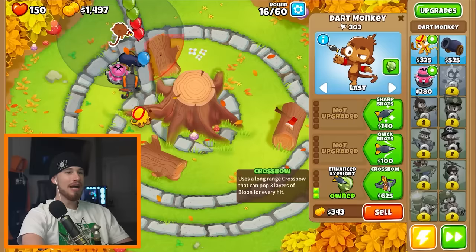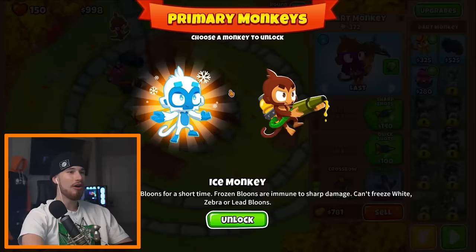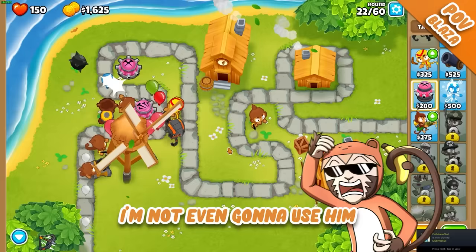Is that a long range dart? They gave my boy a crossbow — his range is insane. I've leveled up again. The ice monkey is like the last person to choose on your dodgeball team. I'm choosing him last; I'm not even going to use him.